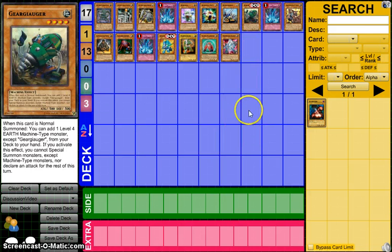Next is Geargiauger, which is a card that is only out in the OCG and I'm not sure when it's coming out in the TCG. It is both 500 attack and defense and it's been getting a lot of hype. It's level 4, which is kind of odd considering its stats. When this card is normal summoned, you can add one level 4 earth machine type monster except Geargiauger from your deck to your hand. If you activate this effect, you cannot special summon monsters except machine type monsters, nor declare an attack for the rest of this turn.